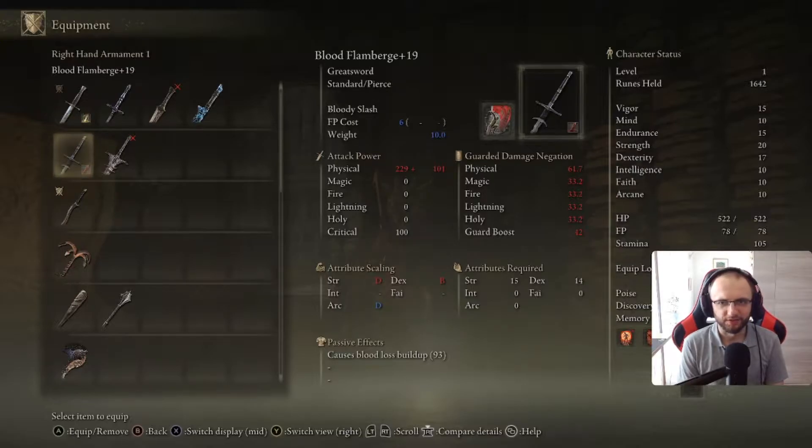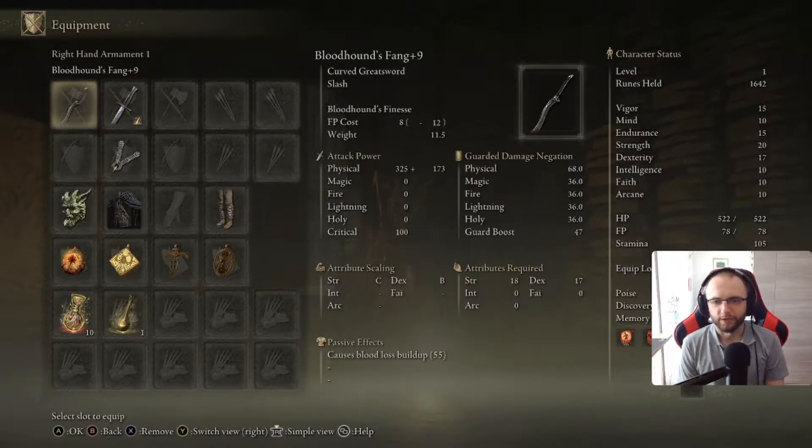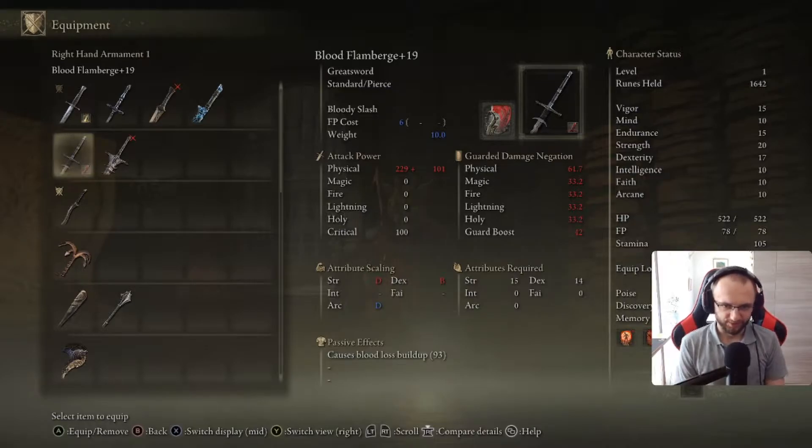Something like Flamberge is actually not very optimal for this particular level 1 run, because what I probably forgot to think about is that I can two-hand great swords to get 50% extra strength for requirements, and I'm most likely going to use the strength heirloom anyway, which gives me another 5 strength for requirements. So I could actually use weapons with up to 30 strength requirements, and use different two-handed swords with better strength scaling to fully optimize for a level 1 run.